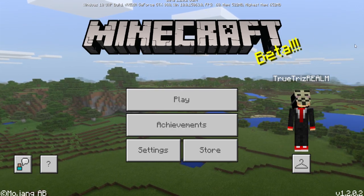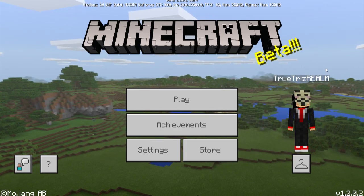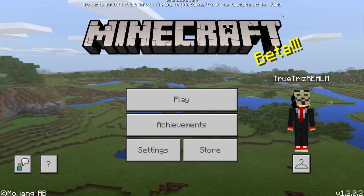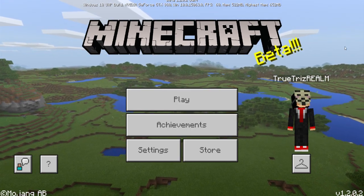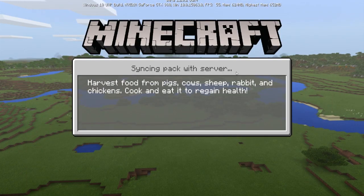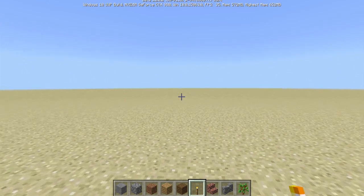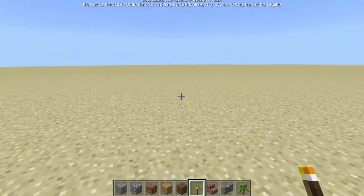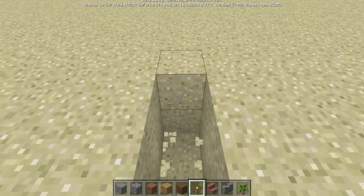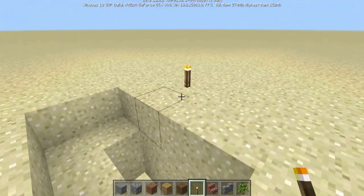Today I'm on Minecraft Pocket Edition 1.2 update — the 1.2 beta — and I'm going to show you guys how to make custom flatland worlds. I'll join up a world here just like so, and this is my custom flatland. If I generate the world, you guys can see my custom world is all sand. I'm playing on the Windows 10 Edition beta, which is the same thing as Pocket Edition.